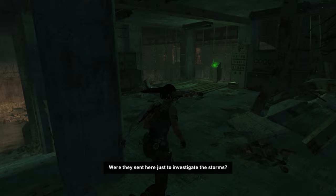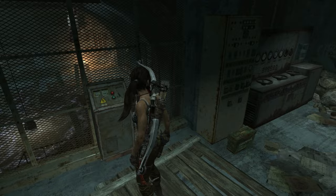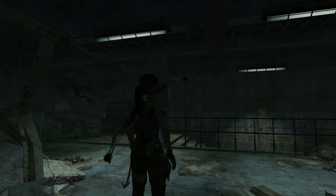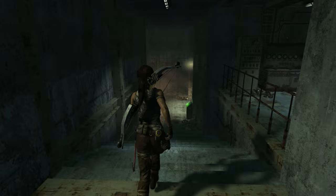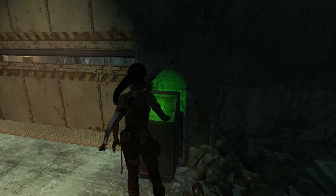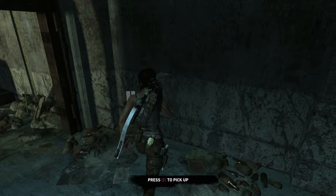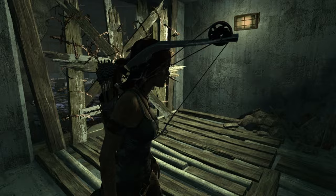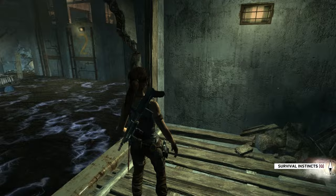'What were they sent here to investigate — the storms?' There's still power being fed somehow. I just asked the same question, Lara. You've done a fantastic job of electrifying the water — well done, just keep up the good work. Perhaps it's part of this island's mystery — some sort of power, some sort of untapped mystical energy source. There's a shotgun situation right there. This thing looks a little bit out of place, like it's just been plunked down here. Survival instincts.